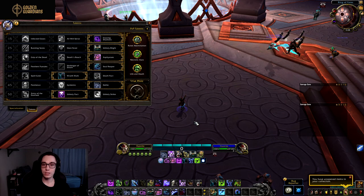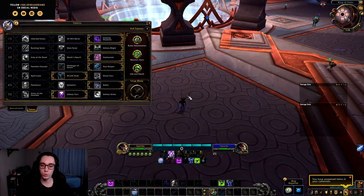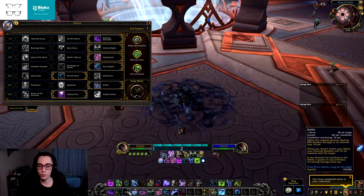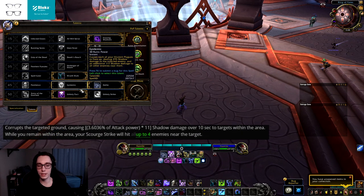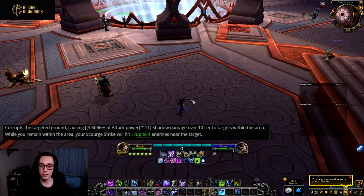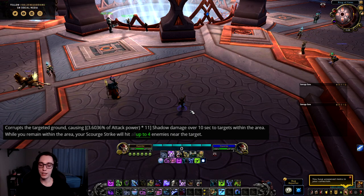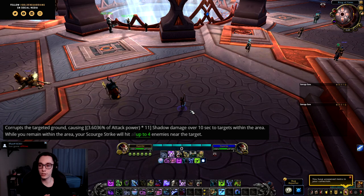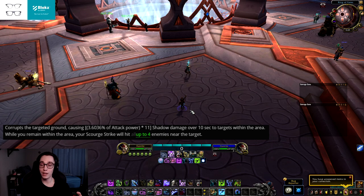Now let's talk about the Death and Decay nerf. They announced that the Night Fae ability will be fixed to work with Defile — previously if you took Defile as a Night Fae it simply replaced Death's Due, leaving you without a Covenant ability. The other concern is that Scourge Strike can only hit four targets within your Death and Decay. At first glance that doesn't seem like a big issue — you apply wounds on a few targets, drop Death and Decay, Scourge Strike and pop those wounds.